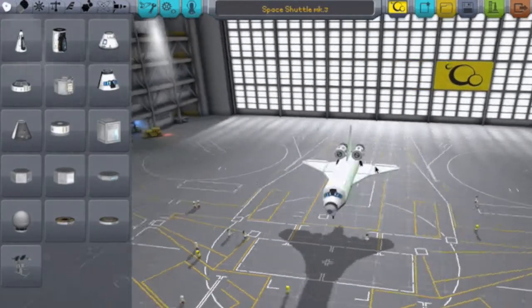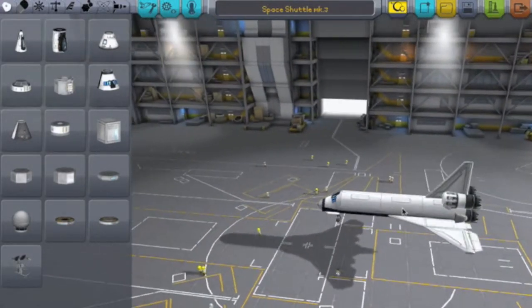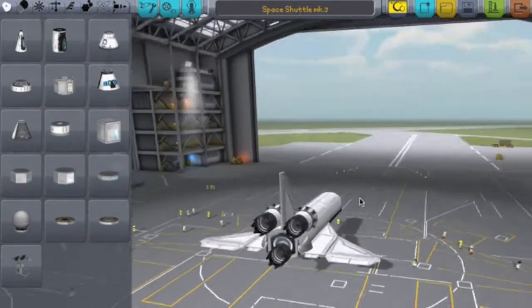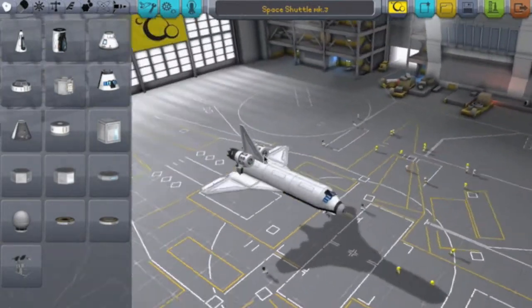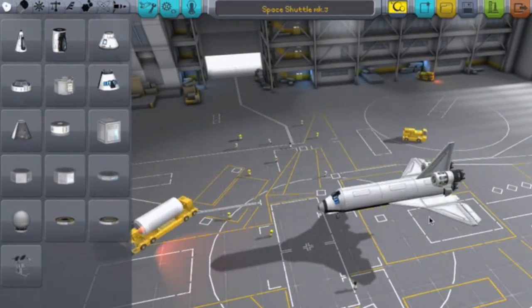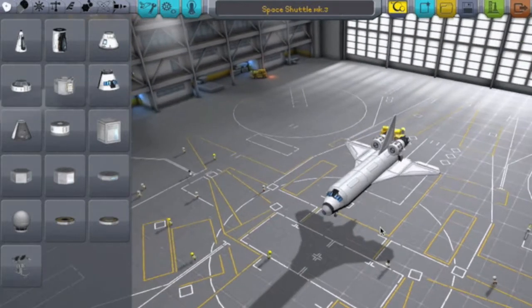Today we're going to be building this. I'm going to cut to me showing you how to build it, and then I'm going to do an attempted launch. It doesn't usually work, because this is mainly an aesthetic piece, not one that you can actually use to fly. But if you do make something off of this that does actually fly, please show me it, because I would be delighted to see that.